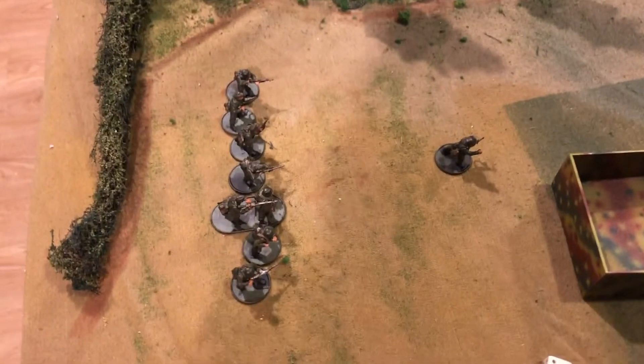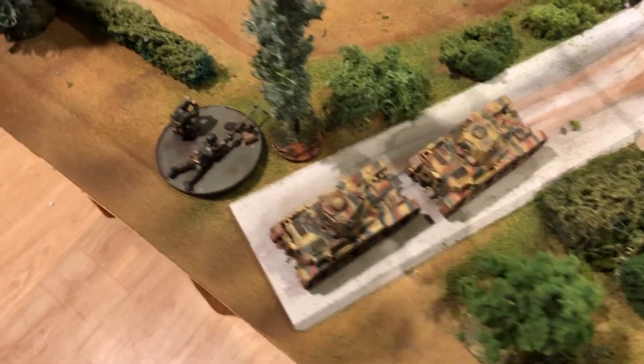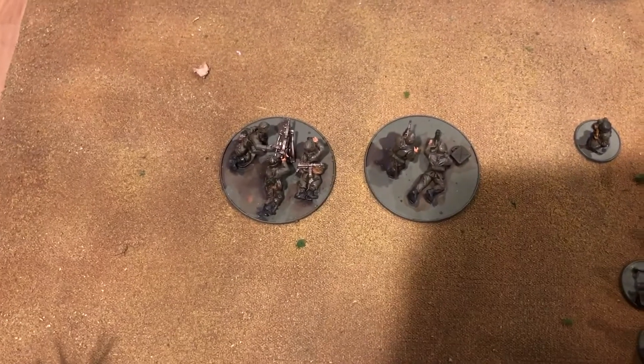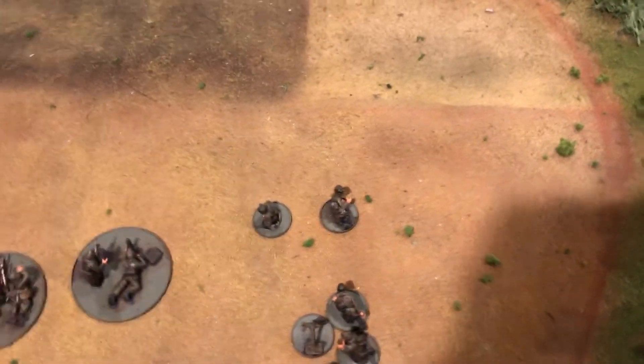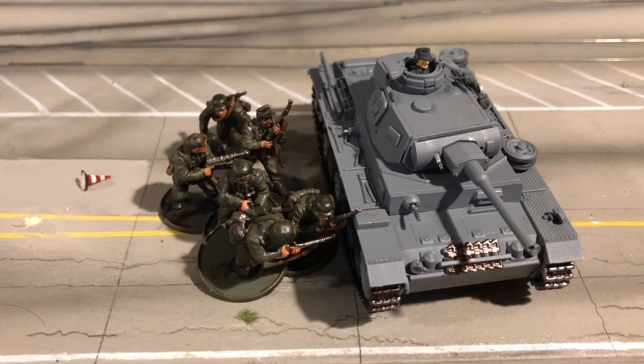The Germans have two R35 tanks, two infantry squads, a platoon leader, a sniper, a mortar, a light mortar, and a heavy machine gun. In the second wave, the Germans will have a PZ-3 along with the second of their two infantry squads.